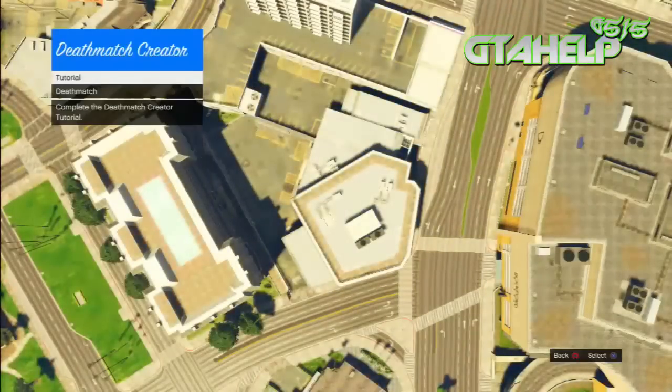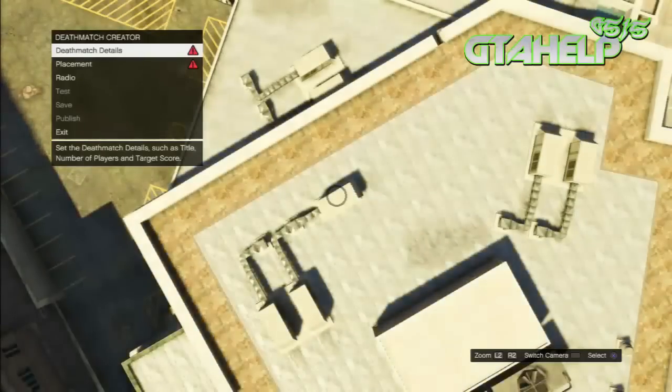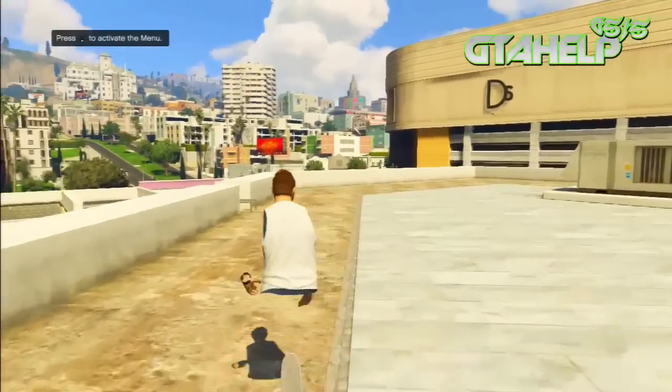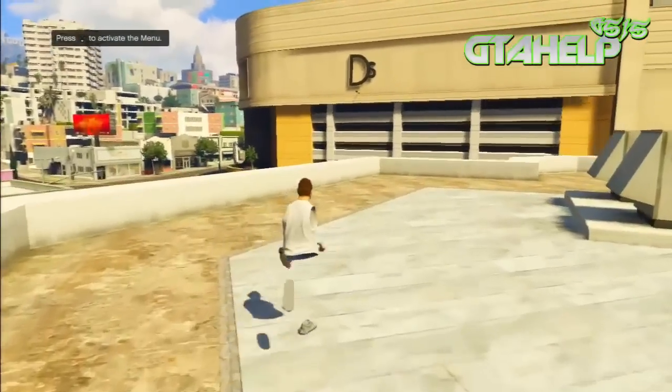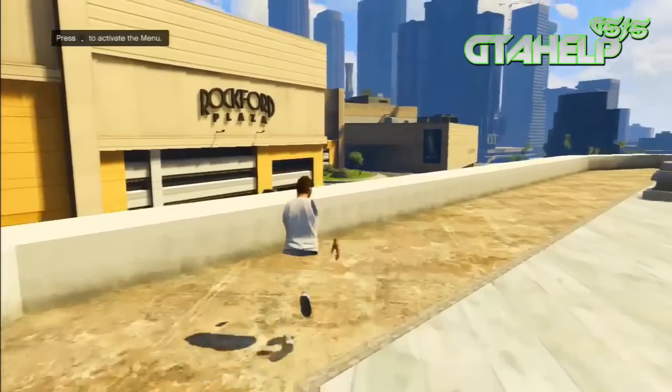Count three to five seconds and quit out of the store. Once you quit out of the store, you should be prompted to Creator. Go ahead and click on Create Deathmatch and scroll down to Deathmatch. Once you spawn in this mode, press the Back button or Select and you should wall breach into this little generator. Just walk out and you have now successfully done the creator in free mode glitch after patch 1.15.